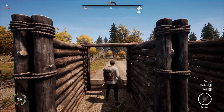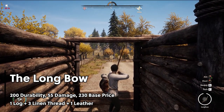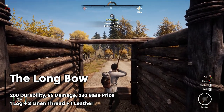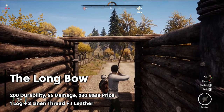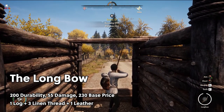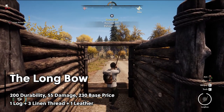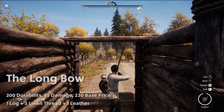The final bow we are going to discuss today is the longbow. The longbow is incredibly powerful and accurate, and is best suited to take down big game. The longbow is the second most powerful weapon in Medieval Dynasty, dealing a whopping 55 damage. This bow is also incredibly durable, but not quite as durable as the recurve bow with a durability score of 200. You can easily craft a longbow from 1 log, 3 linen thread, and 1 leather.